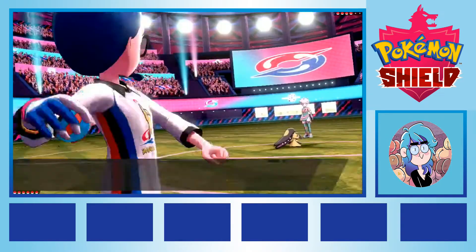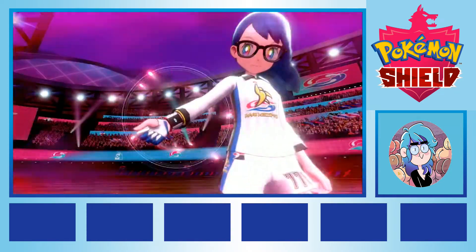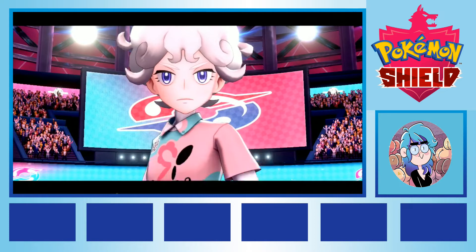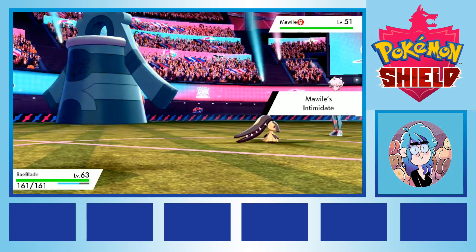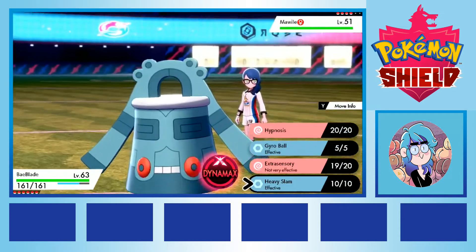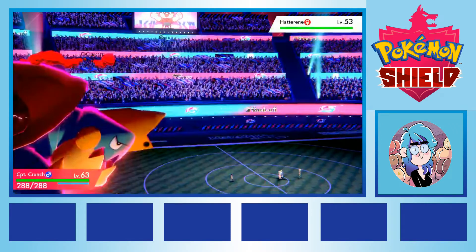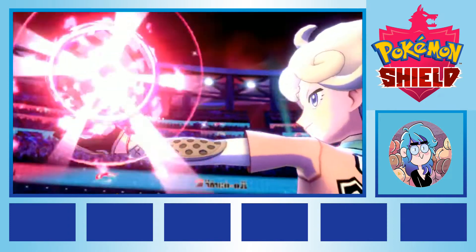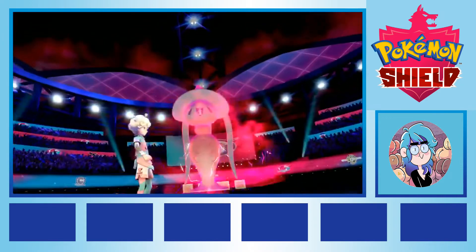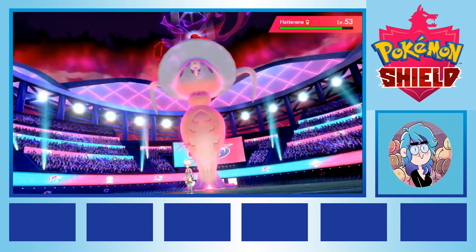First up, we had our rematch with Bede, a former arsehole rival now turned fairy gym leader in training. We led with Beyblade, hoping our steel type moves could once again solo the fairy leader, but luck was not on our side. A few Pokemon deep we switched into Captain Crunch, hoping that Crunch would be a good counter for the fairy psychic type combo Pokemon, and a safer choice than using our poison type Garbodor. Up against Gigantamax Hatterene we managed to pull out a smooth enough win without any losses, but the match was far closer than I would have hoped, and it started to dawn on me that we may not have been as prepared as we hoped.